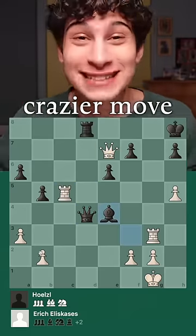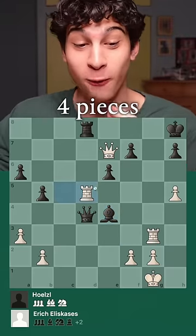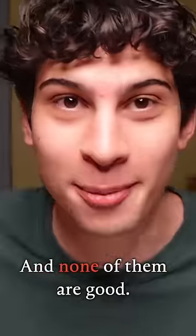Though here he had a much crazier move — a Novotny, in fact — rook d5. And here four pieces can take this rook, and none of them are good.